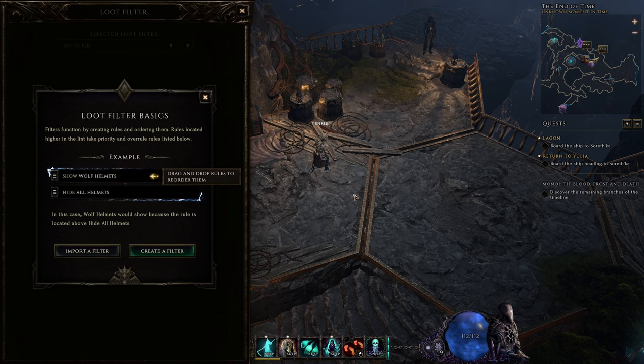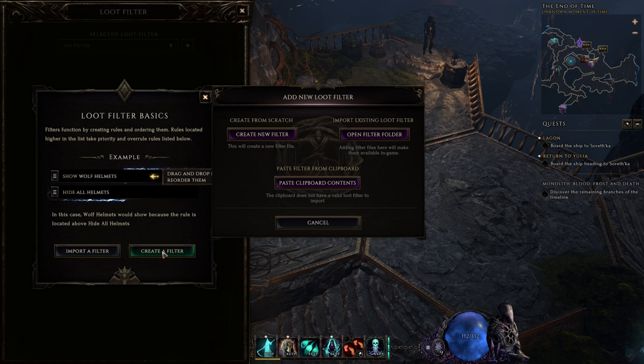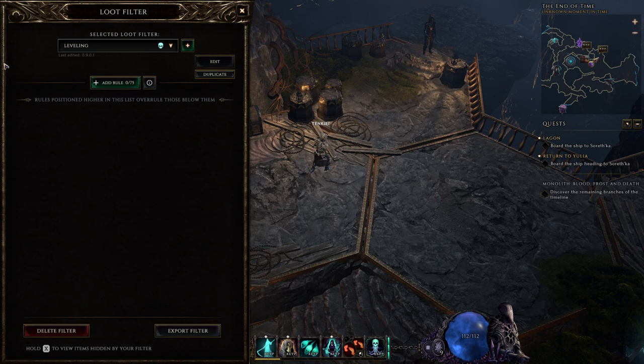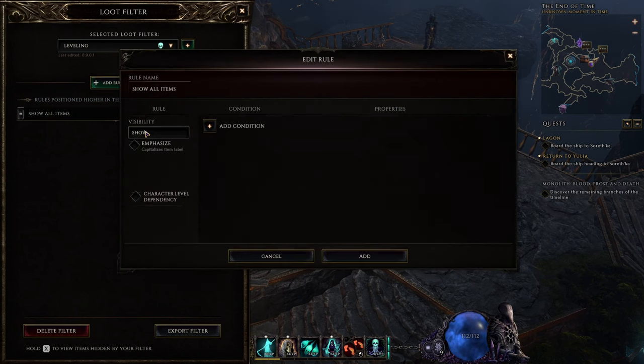To start off, hit Shift+F to bring up the loot filter menu. Right off the bat, you have two options: import a loot filter — this is where you can grab one made by someone else — or create a loot filter. It's very important to learn how the loot filter system works and get familiar with making your own. The rules consist of show, hide, or recolor, which should all be fairly self-explanatory.